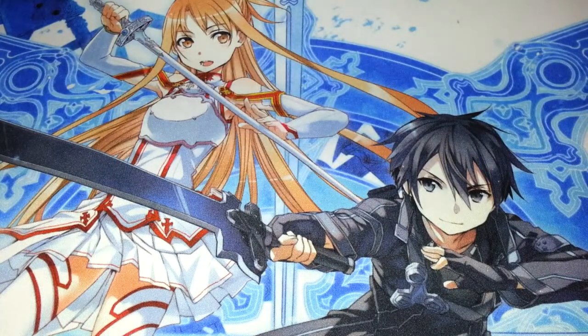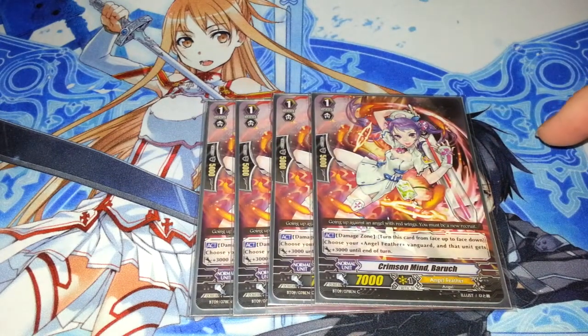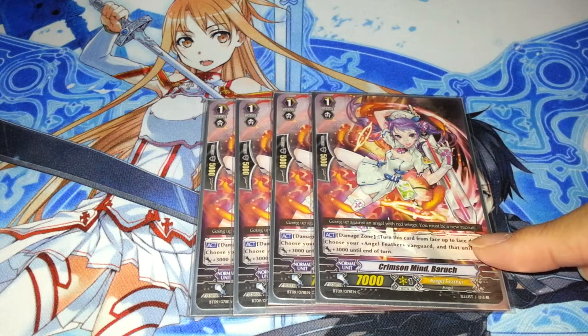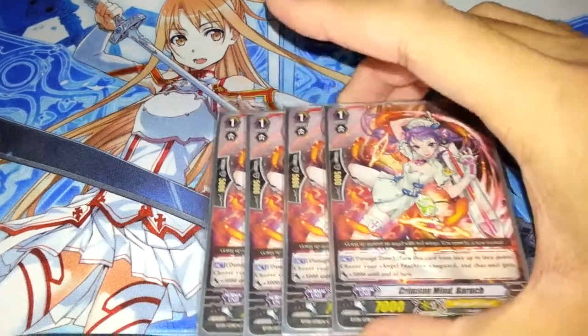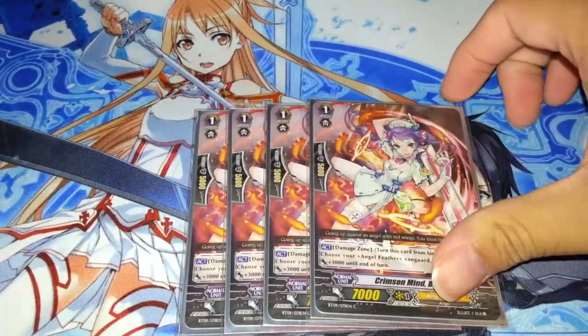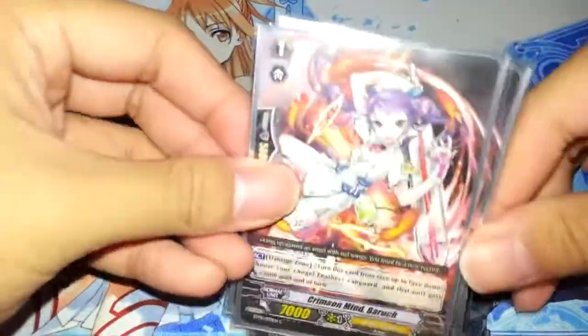Then I run 4 Crimson Mind Barouche. Essentially the same ability as the draw trigger — Counter Blast itself, plus 3k to Vanguard. Really good. But she's also 7k, so she'll boost all your 9ks and make them 16s, hitting the 11s pretty easily. And of course, you need her for that Superior Ride as well. Her art's pretty good, I guess.